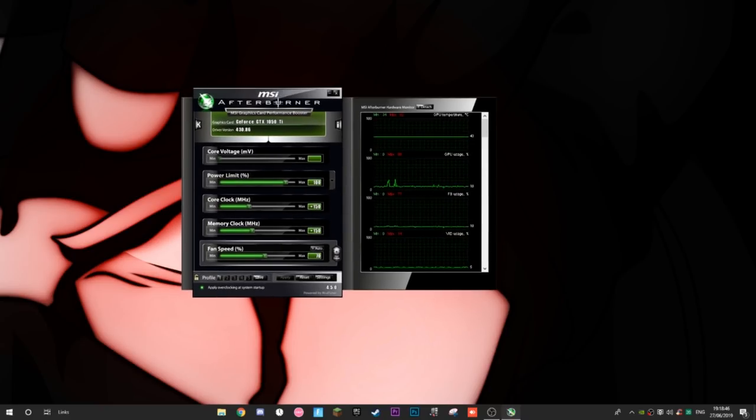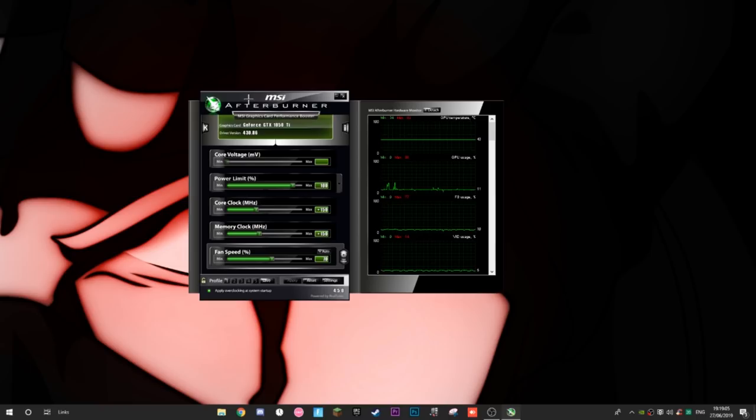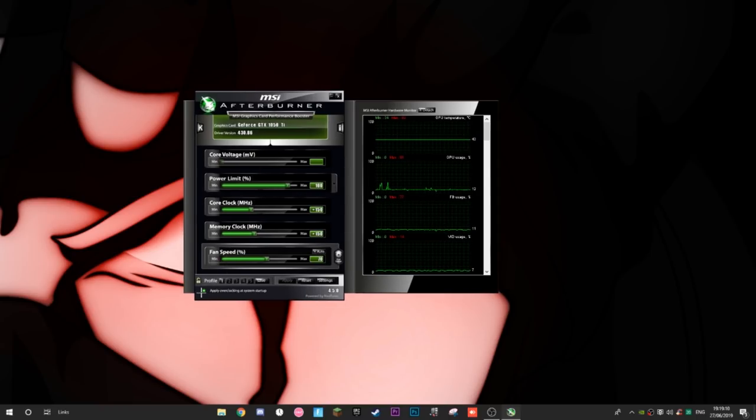Now for the MSI Afterburner settings. For the GTX 1050 Ti — and most other graphics cards — these settings will be fine. Be aware that if you overclock too high on both core clock and memory clock, it puts your system under too much pressure. Your graphics card will bottleneck, causing screen tearing and crashes. Your PC will need to restart.